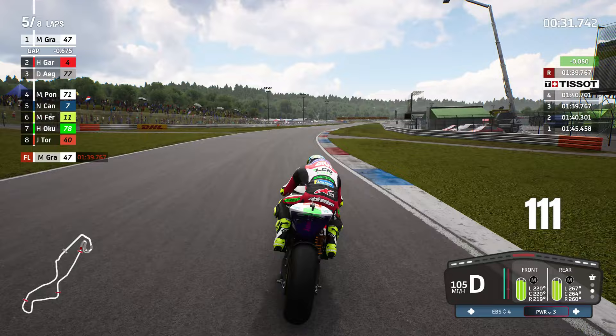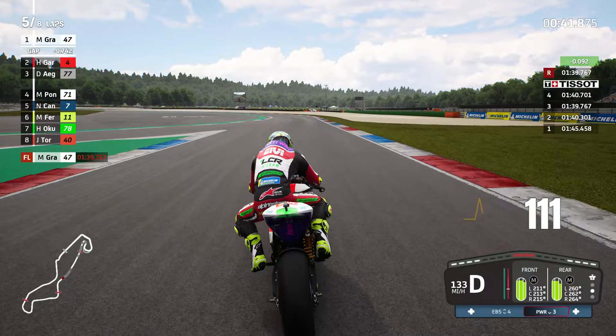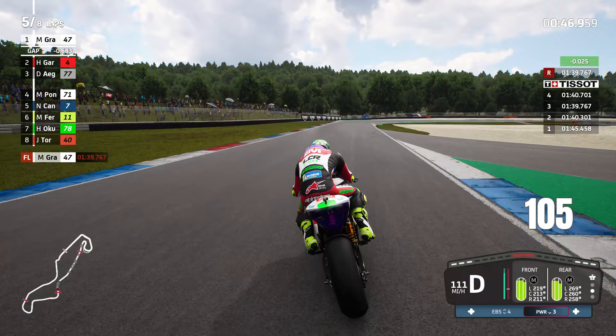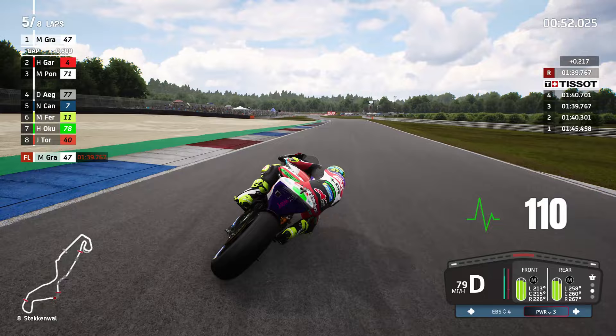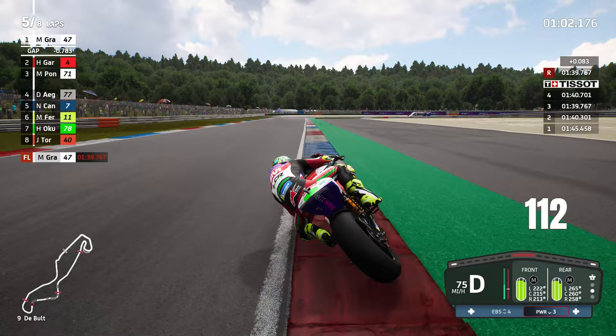Assen does offer a lot of overtaking opportunities, but if you lose that tow it's going to make life very difficult for Hector behind. Now into the Russenhook for turn 7 — good change of direction required here for turn 8. A bit deep, but not a problem. I do prefer that tighter apex — you can see in the graphic in the top right-hand corner we did lose two tenths after that small moment. Could have tidied that up a little bit better, but we're still absolutely on it.